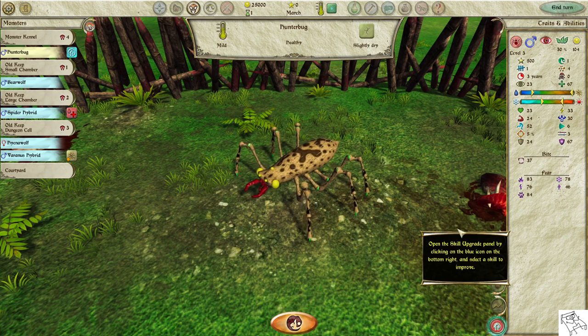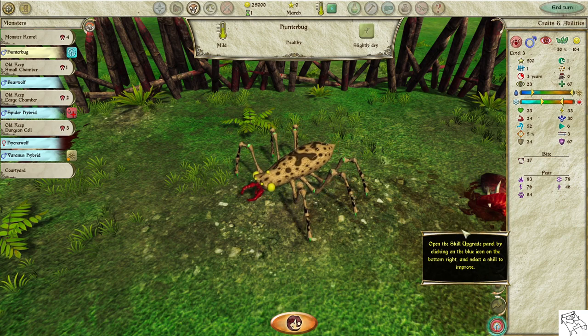Open the skill upgrade panel by clicking on the blue icon on the bottom right, and select a skill to improve.